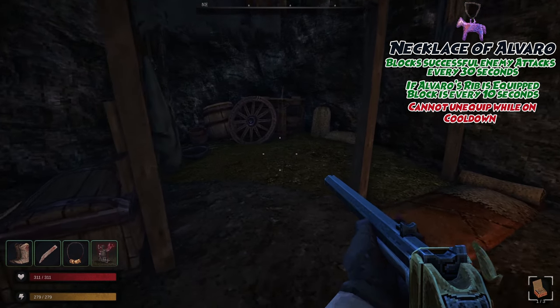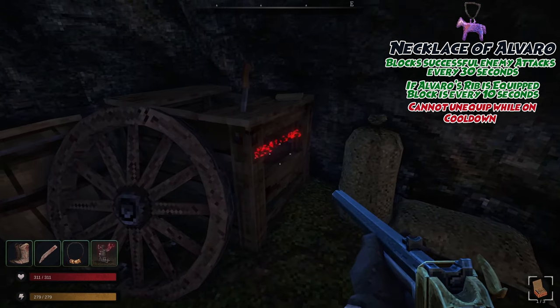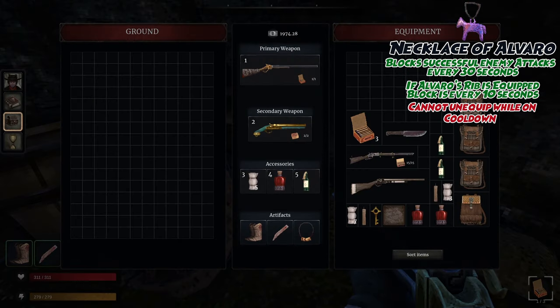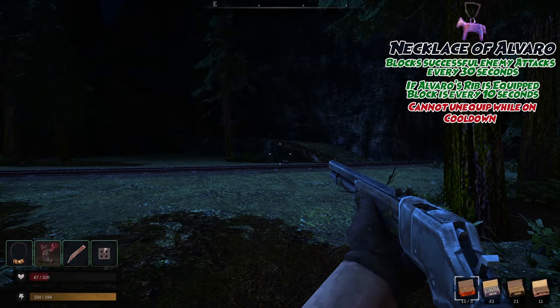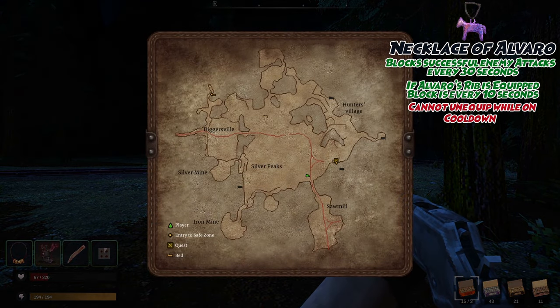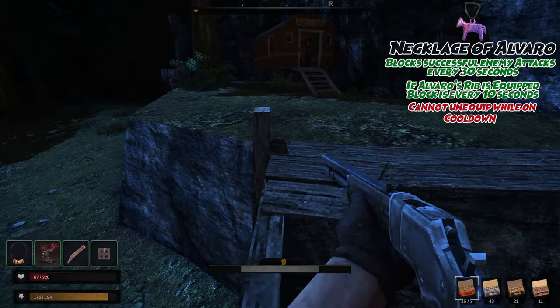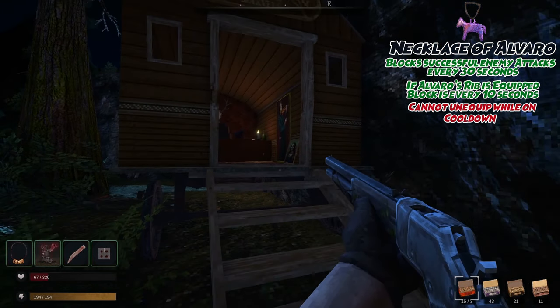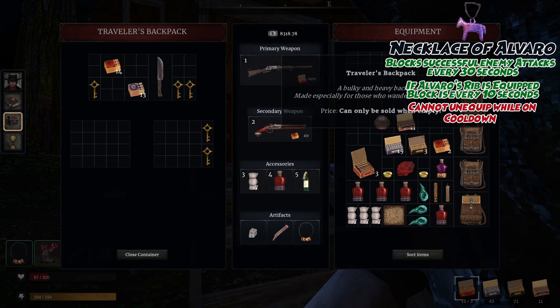Moving right along, we have the Necklace of Alvaro next. Before you head to this one, be sure to have the Painter's Cutthroat Knife, on which you will find an undead start camp. Heading over to the Sawmill's Tunnel entrance, and to the left of the tunnel you will see a carriage parked alongside the mountain wall. Head inside, and use the knife on the painting on the right wall. The Necklace can be found on the desk inside this room.